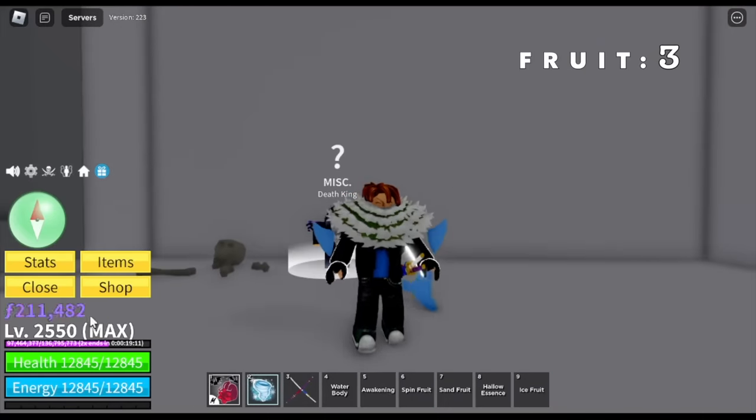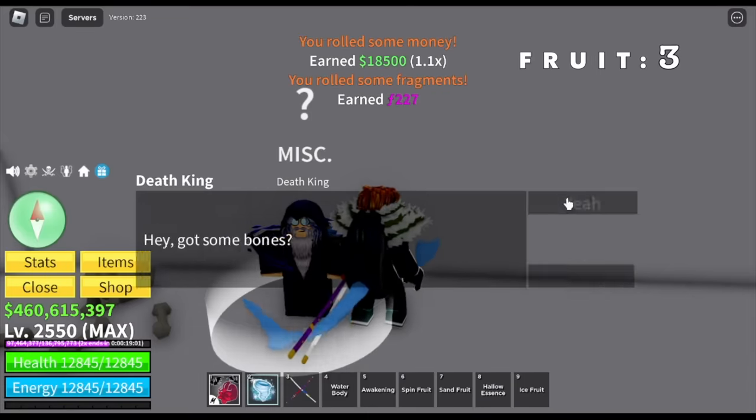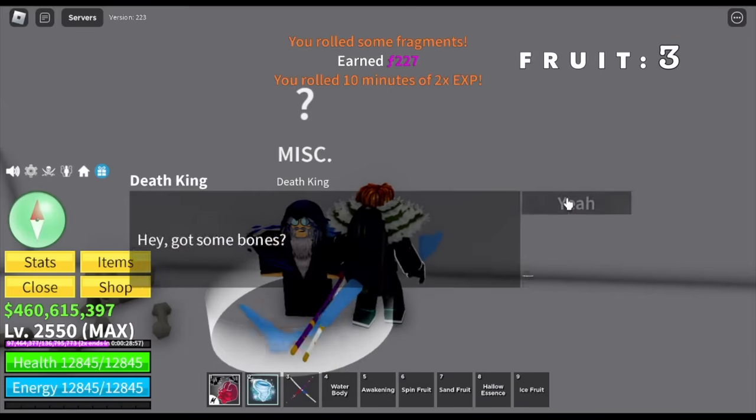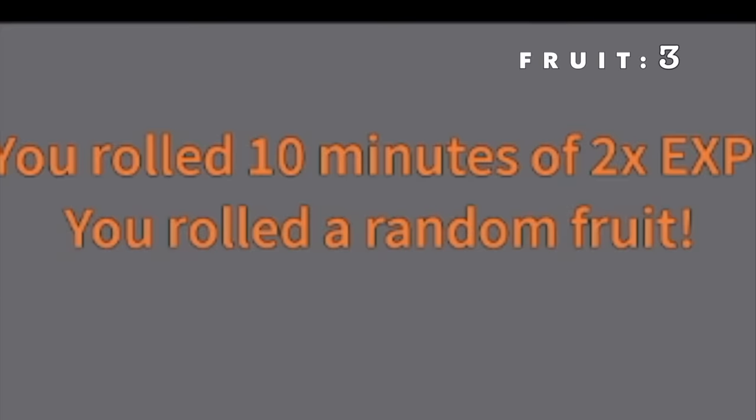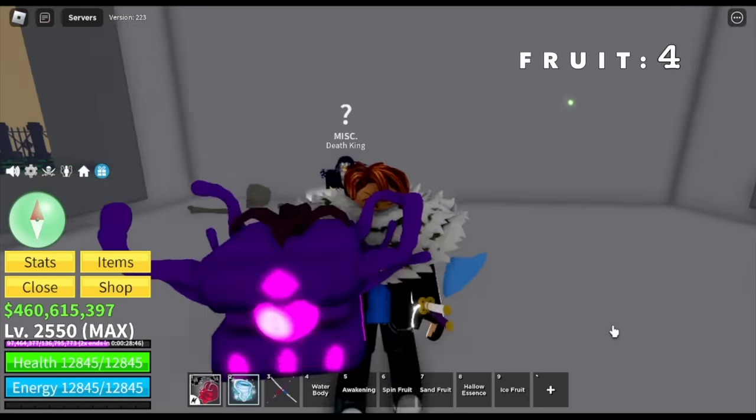We got our third fruit — the Ice Fruit. Not bad! For our first 20 spins, we got three fruits: the Spin, the Sand, and the Ice Fruit. Oh, another one — four fruits! For our fourth fruit, we got the Dark Fruit. Wow, this fruit really looks good.